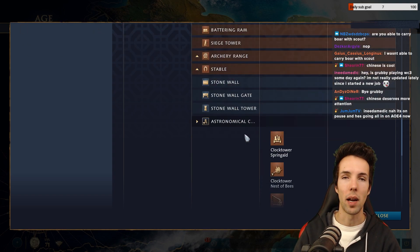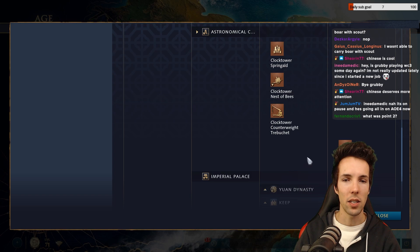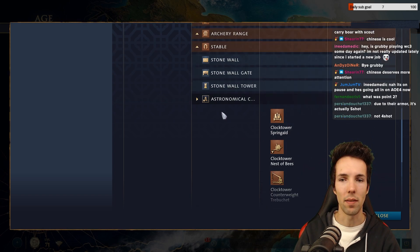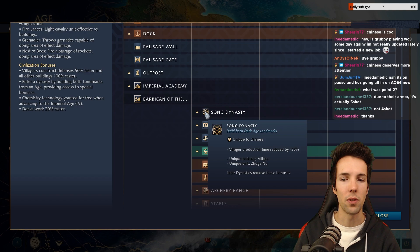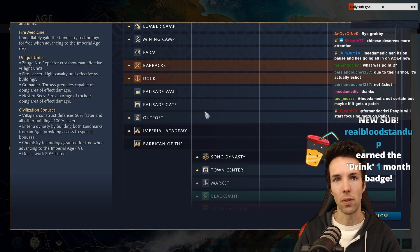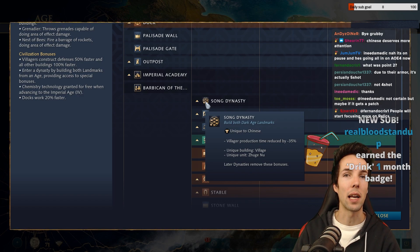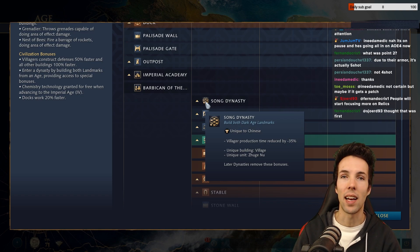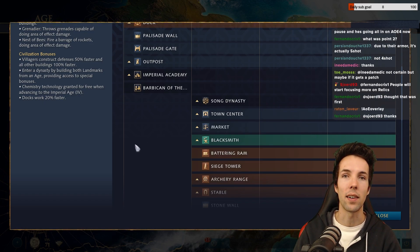Springalds may be nerfed in the upcoming patch at the end of November 2021, but siege units will always have relevance and the Astronomical Clock Tower does it best. Going into Song Dynasty allows you to make villagers faster — every town center counts as one and a half town centers for villager production output. That means any time there's a map that favors turtling, walling and booming, Chinese are going to do it best. They have the most villager production, and for every town center you make, they make one as well.